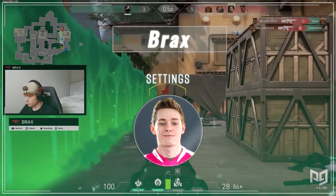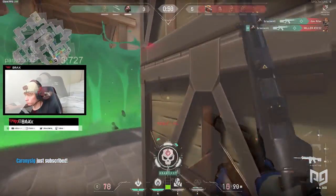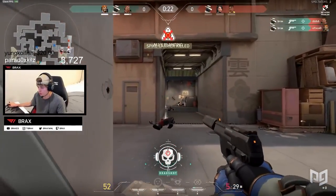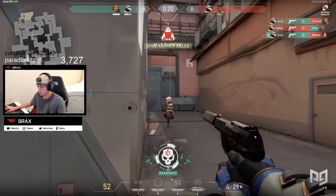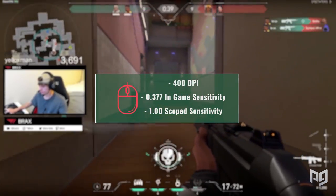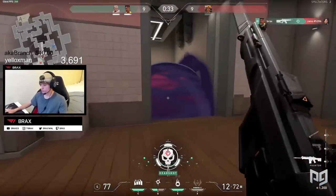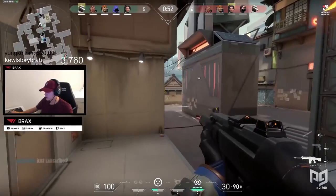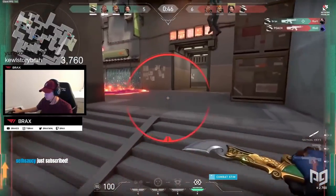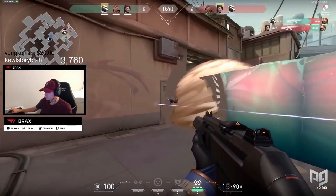Rounding off our video today, we have another former CSGO prodigy — Swag, also known as Brax. Brax made the switch to Valorant when the game first entered closed alpha, and was also the first ever signed Valorant pro, getting signed to T1 in early March. Brax uses a low DPI like Shroud — 400 DPI, 0.377 in-game sensitivity, and 1 scoped sensitivity. That's an insanely low DPI and sensitivity combo, meaning Brax has to move his mouse a lot to get flicks off, but the accuracy gained from mastering such a low sensitivity is how you see him pulling off insane aim plays.